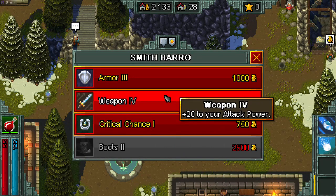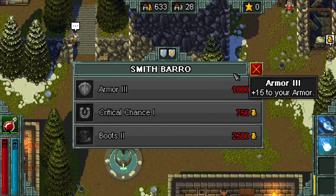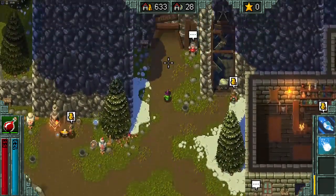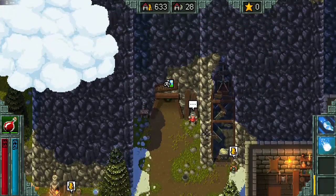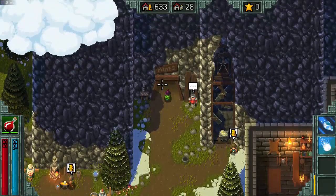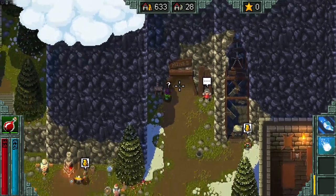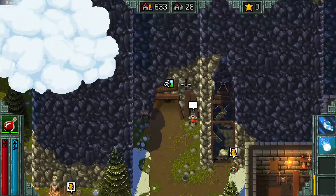I'm gonna get the weapon upgrade. I am glad they fixed that — they used to have boards covering up the mines, so you had to hit like E or whatever your action button was twice to get in. Seems like a small little quality of life improvement.